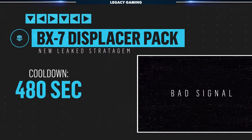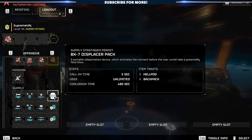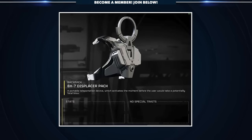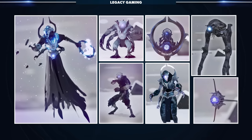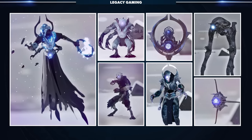Since we're talking about backpacks, I also want to remind you that the BX-7 Displacer Pack is still floating around out there. This is a portable teleportation device that activates the moment a Helldiver is about to receive a fatal blow. I think this could be really good against the unpredictable Illuminate enemies. We still don't know exactly how that enemy faction will play out, but we do know they have their own teleportation abilities, so being able to match them with our own tech could prove useful.